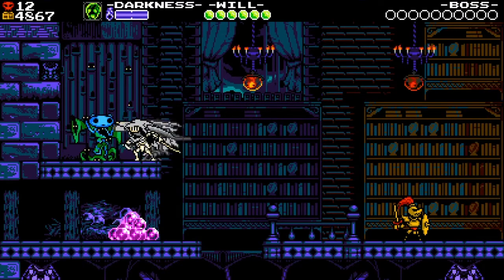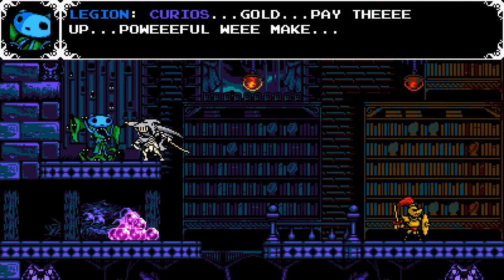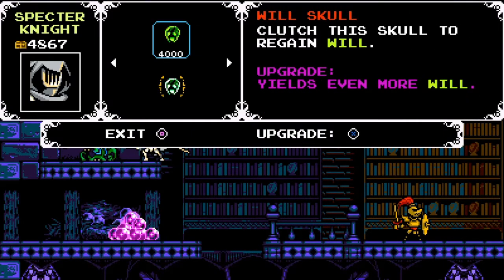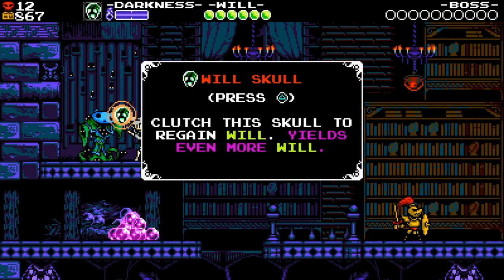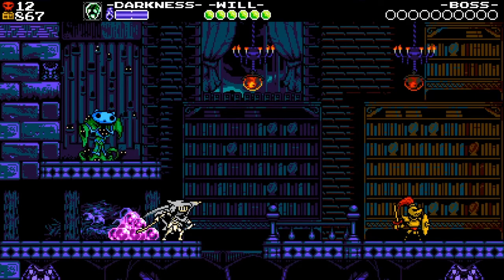If you go up to the top of the tower, you go to this guy — he's like the other guy and you give him gold, and then the jar raises until he breaks. So I can get stuff here now. I can upgrade my powers, and I'm gonna upgrade this right now because it gives you health — extra health. So it's gonna be ten times better. Now clutching the skull to regain will yields even more will, which is health.